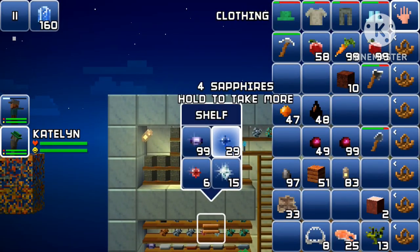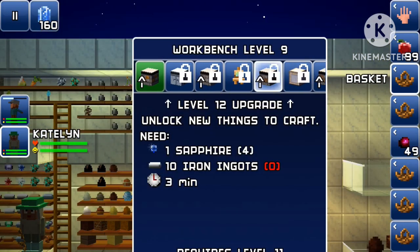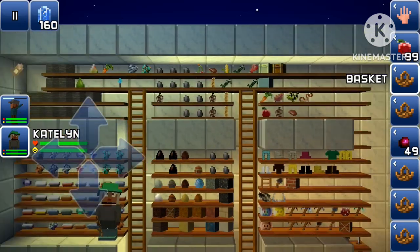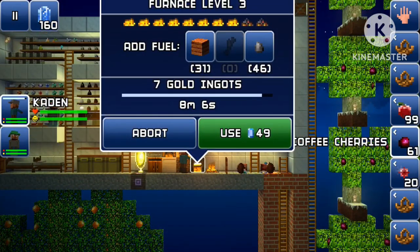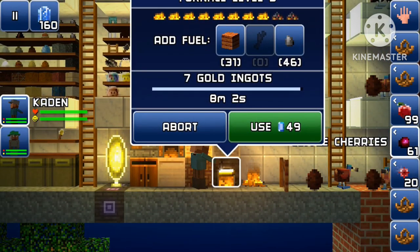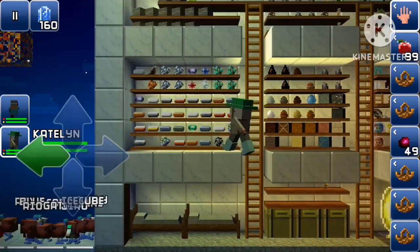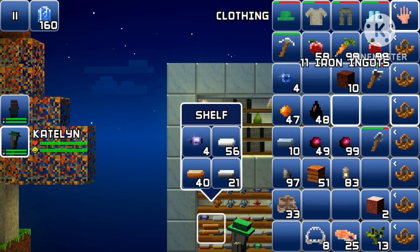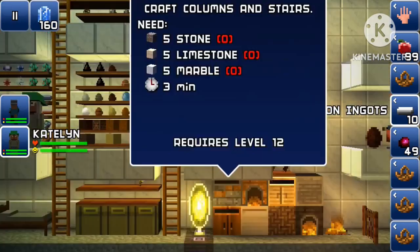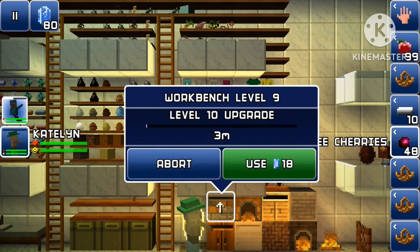I need at least three or four sapphires — I'm going to do four. Then iron ingots. Let's do the upgrade first, there we go. Then I'm going to pick up the iron found over here and craft the upgrades for the workbench.